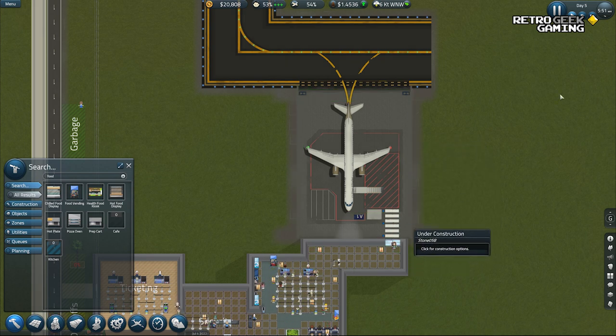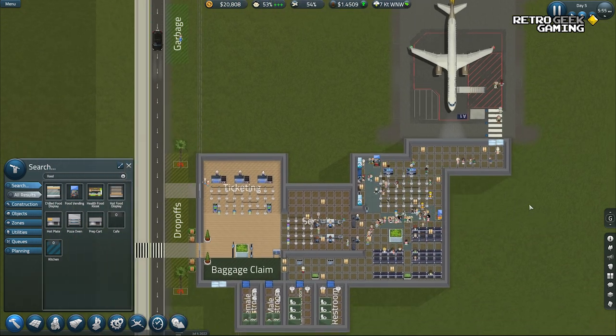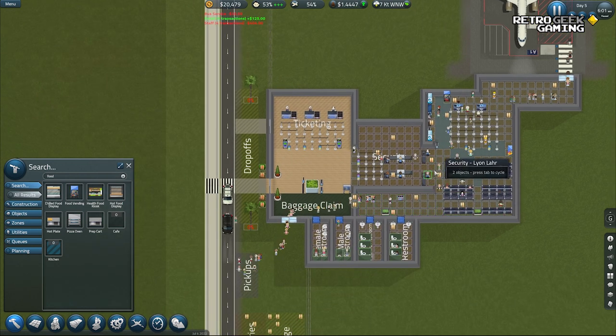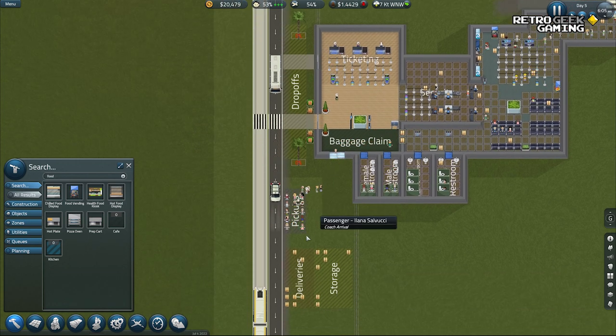An airport is not just for leaving — it's also for arriving. I feel a bit dumb now. Oh my god, there are people arriving at the airport. Yeah, that's how airports work. And they did what we were expecting — they used the security exit and they're going to the pickup zone, which is tiny.